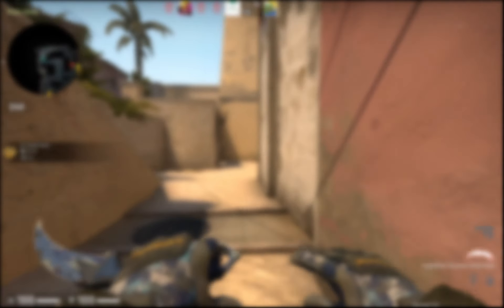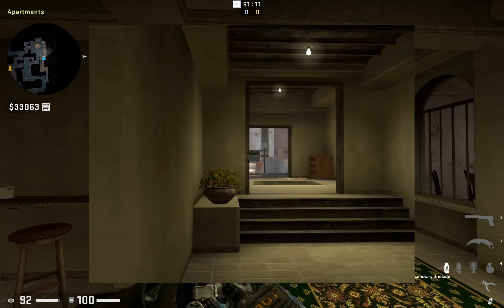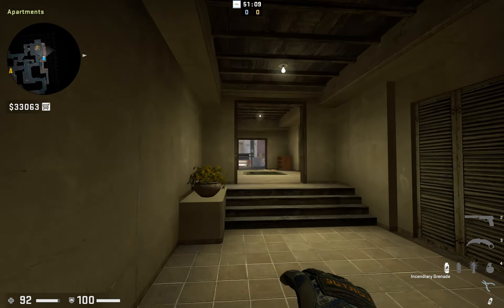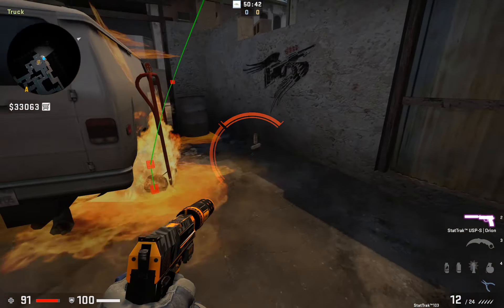Finally, we have a molotov that we can throw to the van position, meaning we don't have to check it as we're pushing. Just aim at this cross to the right of the van, then running forwards release the grenade before you get to the stairs. As you can see, it completely pushes any opponents out of the van spot.